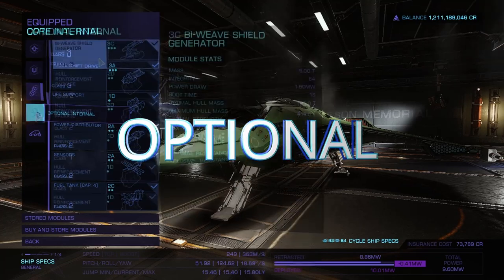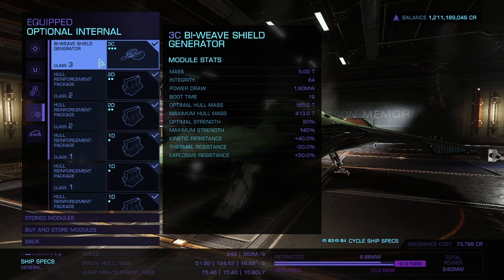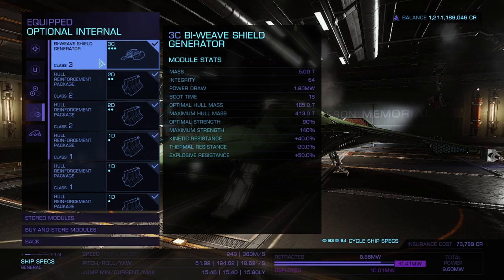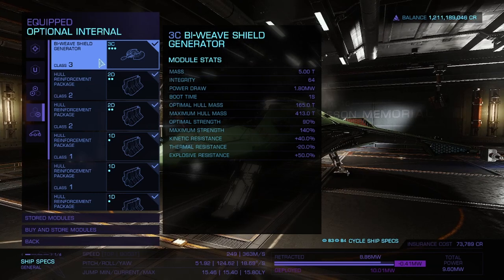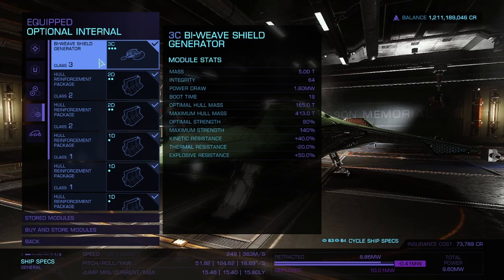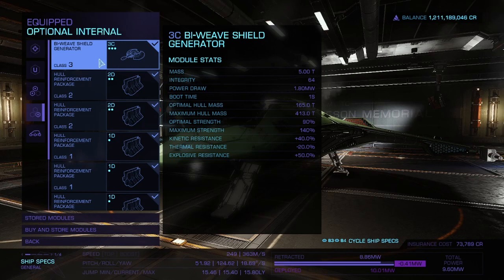Now for the optional modules: the first thing is the shield generator — I've put in a 3C biweave. The reason I've gone with biweave is because on smaller ships it's better due to the very fast recharge rate. You want a fast recharge because as a small ship your hull isn't as strong as larger ships, so it's best to get your shields back as soon as possible.